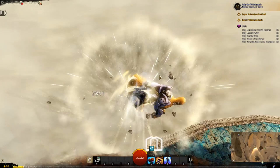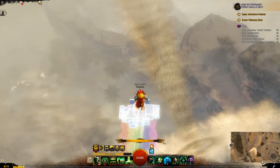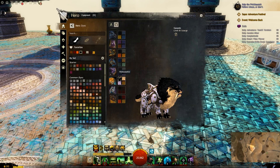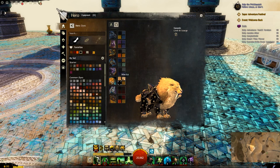Alright let's have a look at the dye channels for the saber claw. Top left is going to be the top of his fur, top right is going to be the bottom of his fur. Bottom left is going to be the armor plating, and then bottom right is the studs and the straps - the accents.